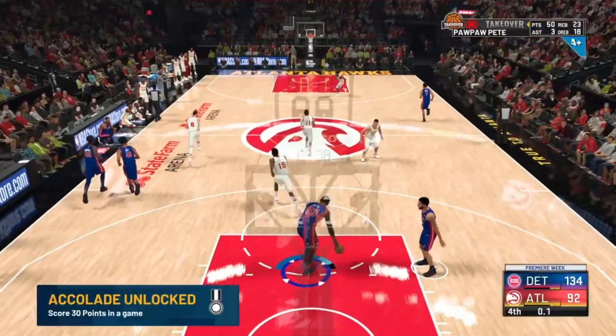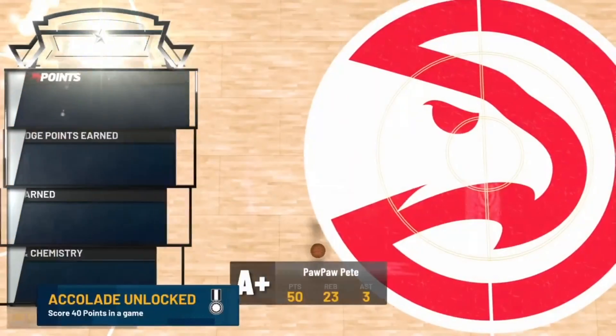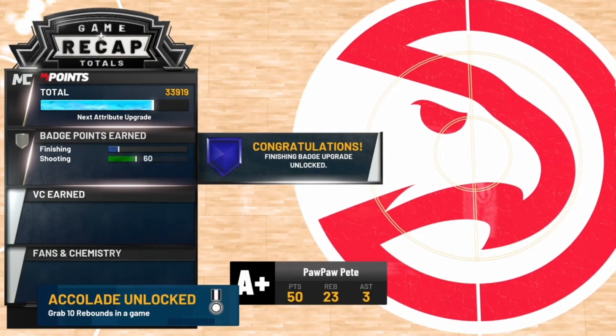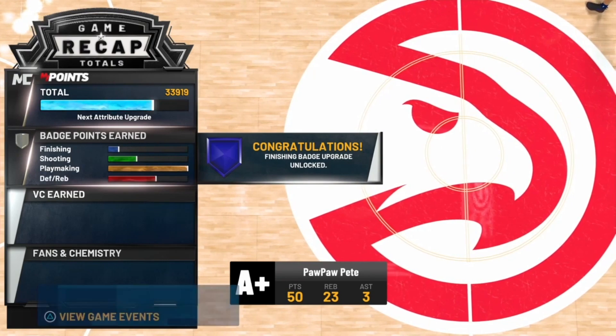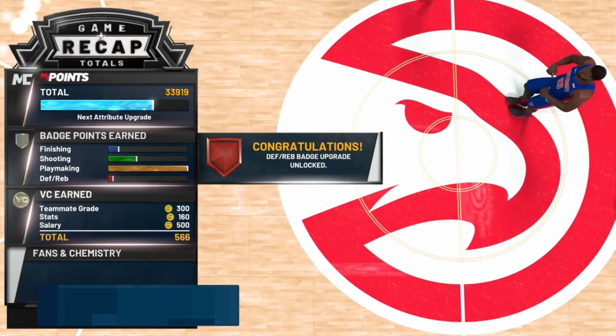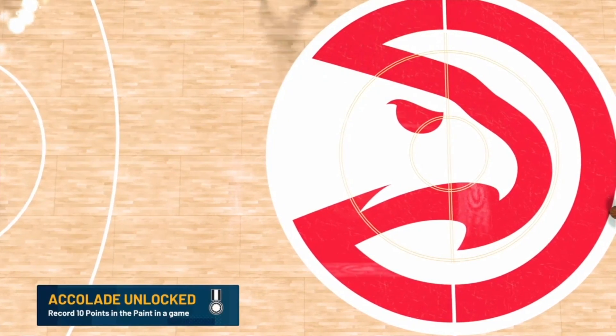So we have the updated badge glitch in 2K21. This is going to be in MyCareer — you don't have to make a new player. You can do this on a 60 or 70 overall; you can do this badge glitch on any player in MyCareer. Make sure you guys go give a special shoutout and subscribe to Charles the Goat because he is the actual founder of this.